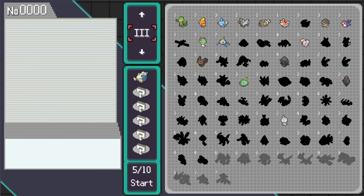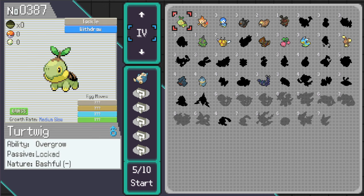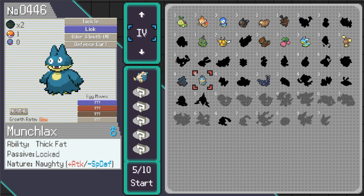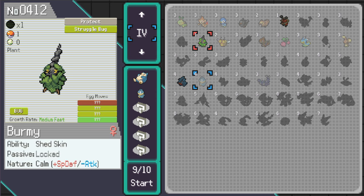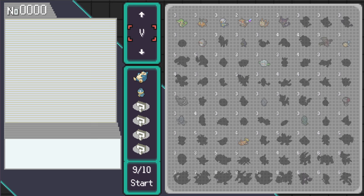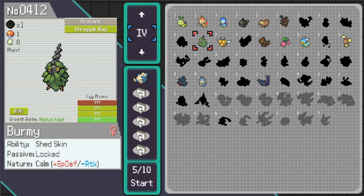I'm immediately thinking a ghost type to eat the fighting type moves that come in. I also have Munchlax - I could go Munchlax. Let's do it, let's get Munchlax out there as well. That eats up a lot of my options. I do have a shiny I can throw in. Maybe Munchlax stays out - let's look for something that can help tank.